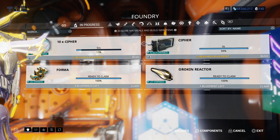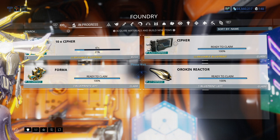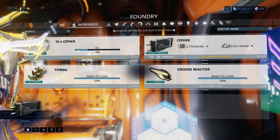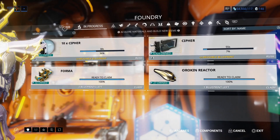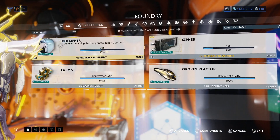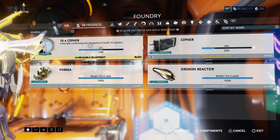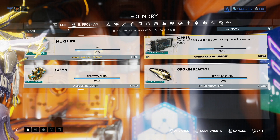Even while I'm talking here, I'm just building cyphers — with unknown errors. Sometimes that happens, it's an unknown error. It says rush for one platinum — never rush it, okay? Never rush it. But yeah, that is how you get cyphers. That's what cyphers are used for.